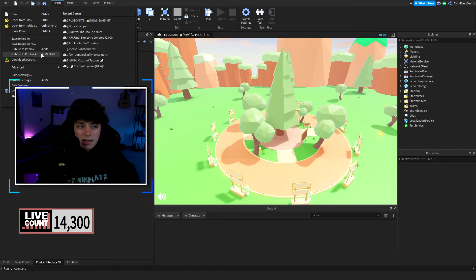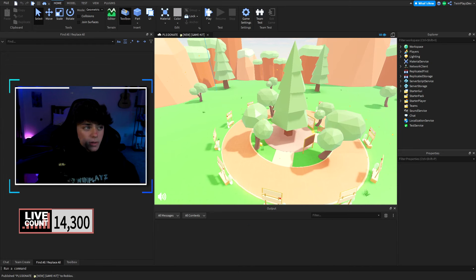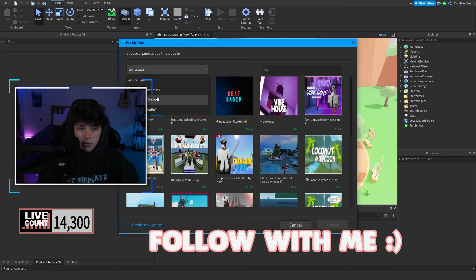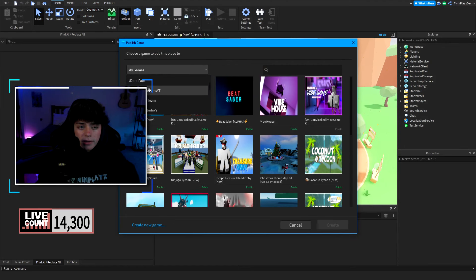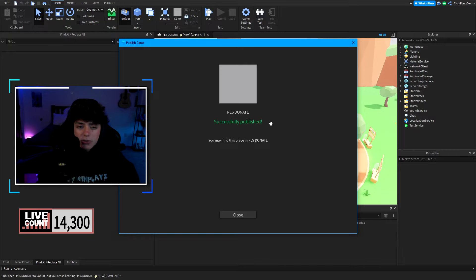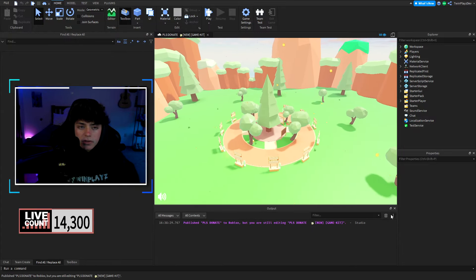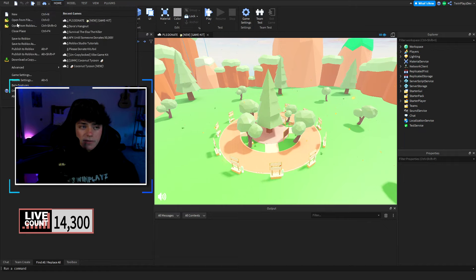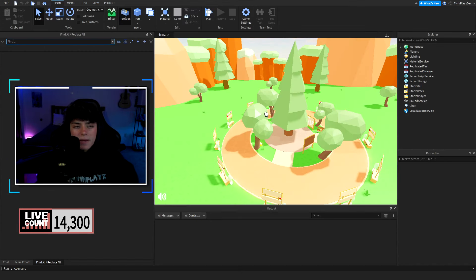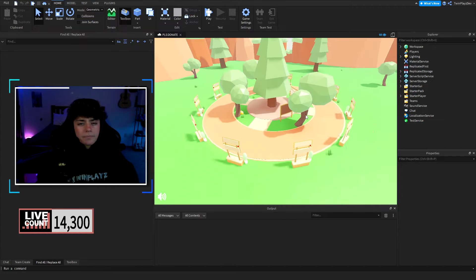The game will be under you or your files. You're going to want to go to File and Publish to Roblox as whatever you like. I'm going to actually do this with you - go to Publish to Roblox As, upload another one for Dora Fam, hit Create New Game, name it 'Please Donate', select your creator, and there you go. It'll make a new file for you, you can do the description later - bada bing, bada boom, it's up.